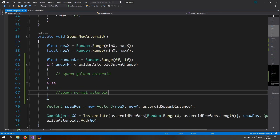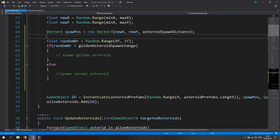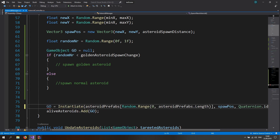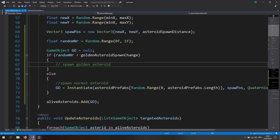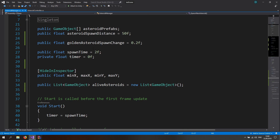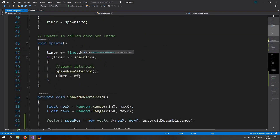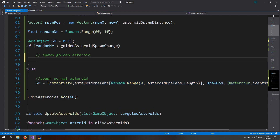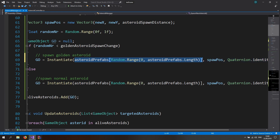Get the spawn position up here and declare a game object variable, setting it to null, then remove the inline game object declaration below. Copy the instantiate line for the normal asteroid and paste it for the golden asteroid case. Go up and declare a new public game object called 'goldenAsteroidPrefab'. Copy the instantiate line and paste it for the golden asteroid, replacing the prefab reference with the golden asteroid prefab.